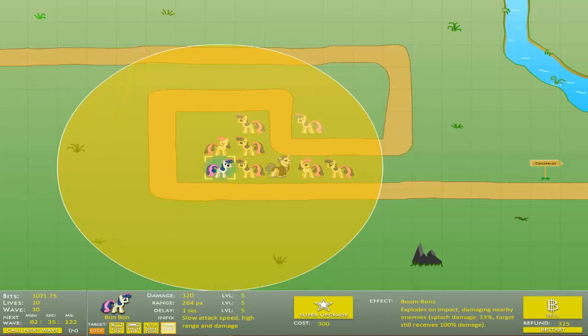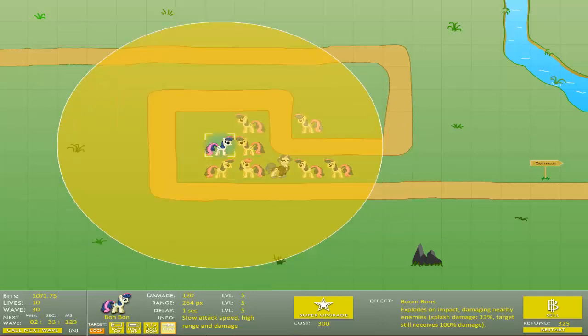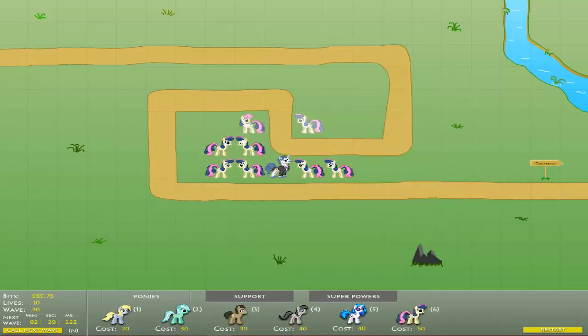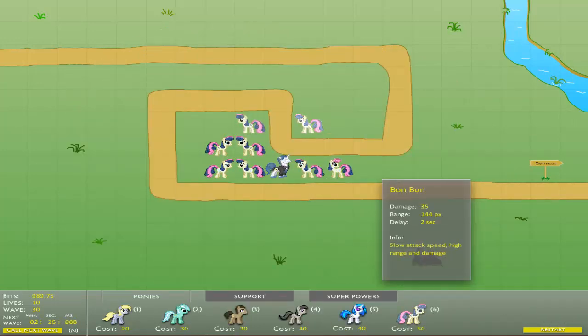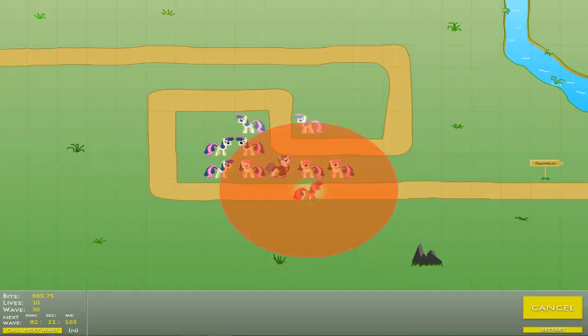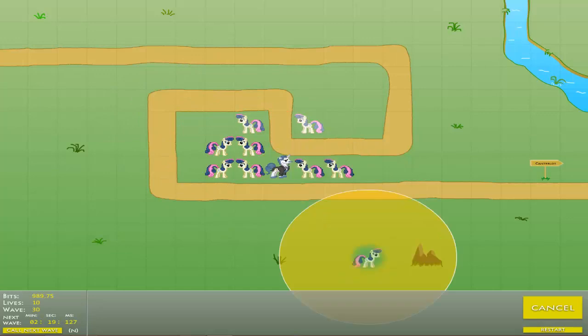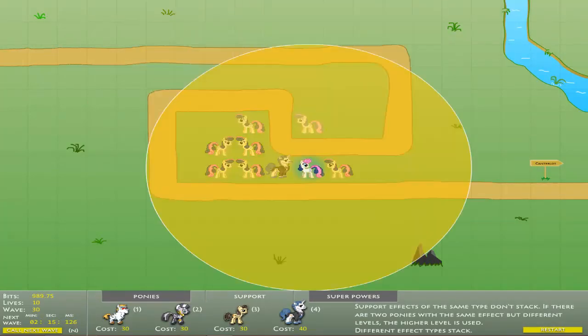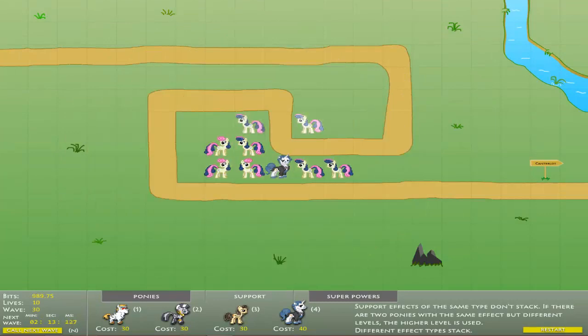For now, we're going to be waiting until Celestia is available again, because the next wave is either five or ten Night Guards. Night Guards — Bon Bon just can't deal with them. They're basically impossible for her to deal with, either because the Bon Bons focus too much on a single one or something. Either way, we have to wait until Celestia is available.